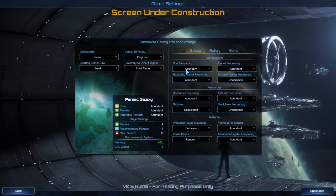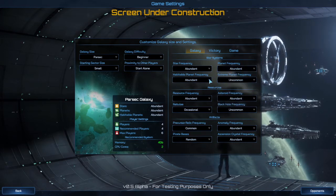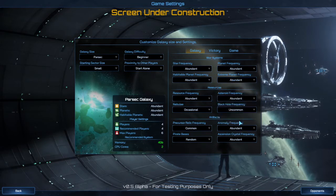Star frequency — I want that abundant. Planet frequency — I want that abundant. It looks like you have five different options. I want habitable planets abundant. And then for extreme planets, in my case I'm an aquatic race so I kind of want extreme planets around.